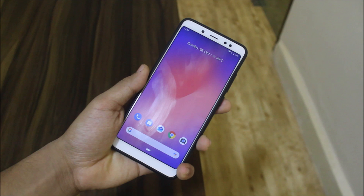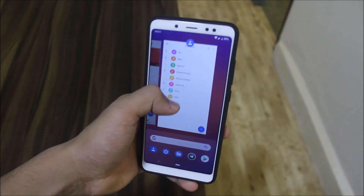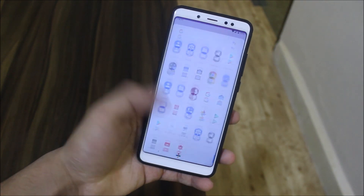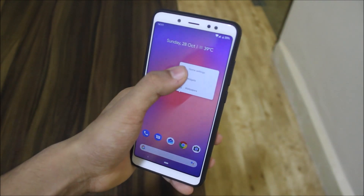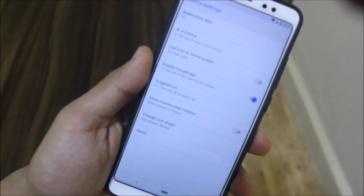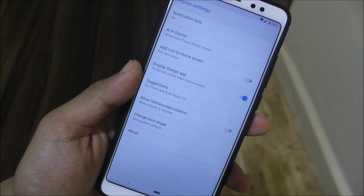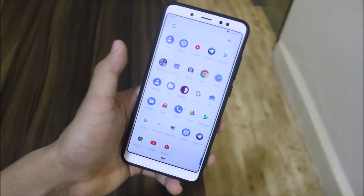Starting with the launcher, we have the latest Pixel Launcher — it's really snappy and everything works great. Going into home screen settings, we have all of the Pixel Launcher settings for Google, including icon shape, suggestions, and At a Glance.